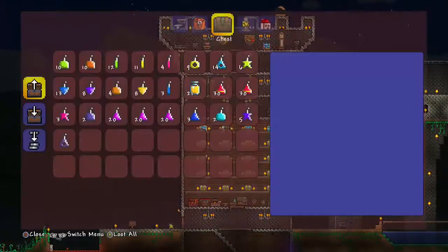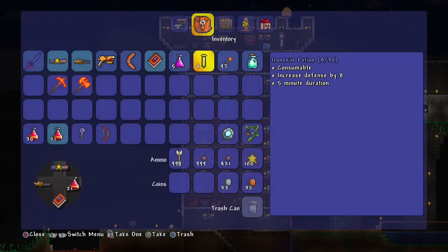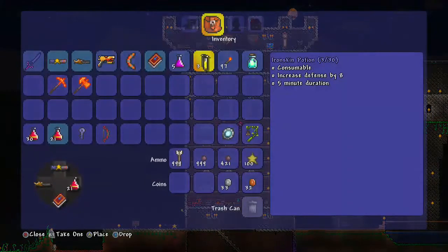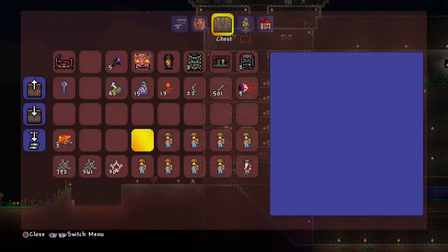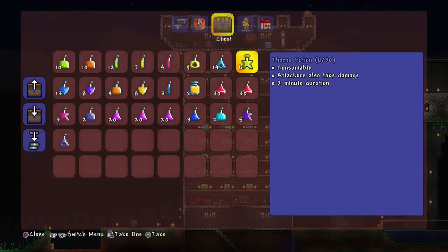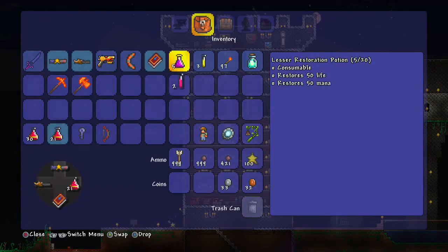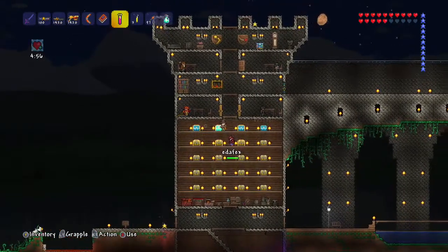I'm going to get my potions. So the first attempt didn't go so well. I'm going to grab a few of these. Let's grab another voodoo doll. Don't take that potion now — take it once you get down there. Let's see if there are any other potions that would help us. Iron skin. Shine. Regeneration — provides life regeneration. That wouldn't be bad.